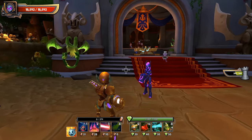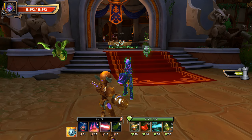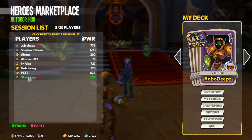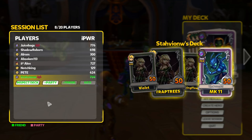Say Stavion and I were not friends and we were just two people chatting in the Heroes Marketplace who wanted to group up and do a match. If you hit your Escape key and find the person you've been chatting with — in this case Stavion — you've got a few different options: you can inspect their deck, add them to a party, or add them as a friend.